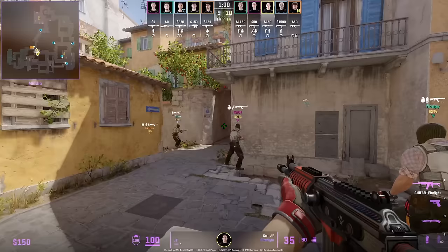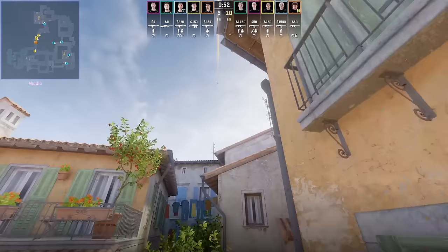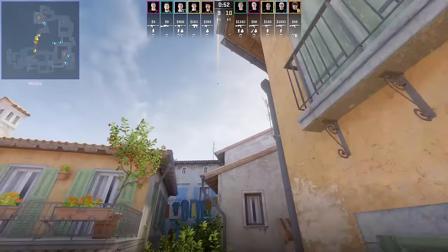JT throws a banana retake flash, then instantly does this lineup to smoke off coffins. Once he gets it without moving his mouse, jumps over the wall, stands in the corner, then W jump throw. Complexity pairs this up with a CT smoke to retake banana and rush it.